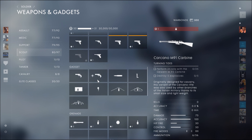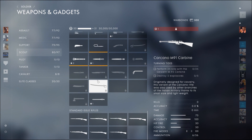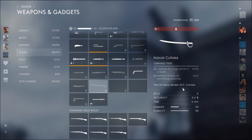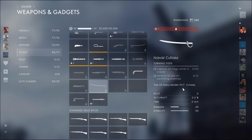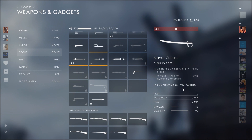As for the melee weapon unlock — this I think is the biggest piece of horse shit to be honest. 20 flags while in a boat, and that'll be easy enough because even if you don't like the new maps you can still do that on vanilla maps like Empire's Edge flag E, or Fao Forest where you can capture B, C and G. But this one — 15 kills on swimming enemies. That's a bit bollocks. I'm not a fan of that one at all.